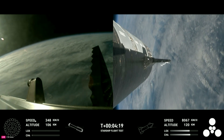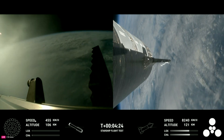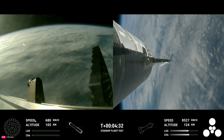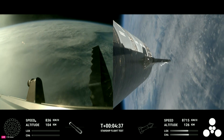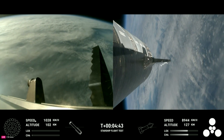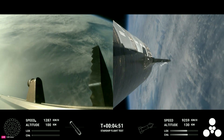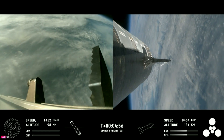Wow, these are just incredible views coming to us. Everything is looking good for both the first stage — the Super Heavy booster on the left-hand side of your screen — as well as on the right-hand side, that is Starship, or what we refer to as the ship. Now the boost back burn was the first of two burns required to return it to Earth. The next one will be the landing burn, where all 13 center engines will initially ignite and then transition into a three-engine burn to help slow it down.